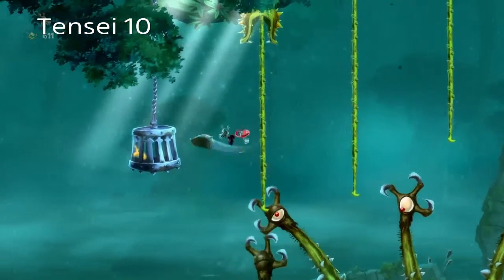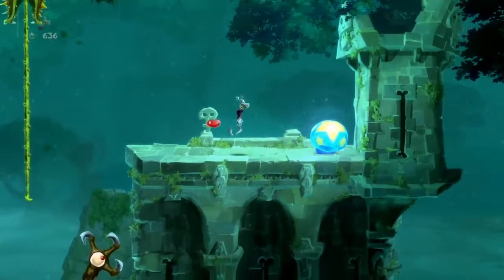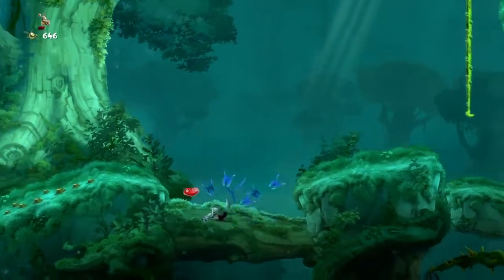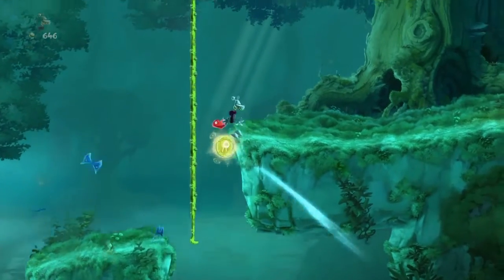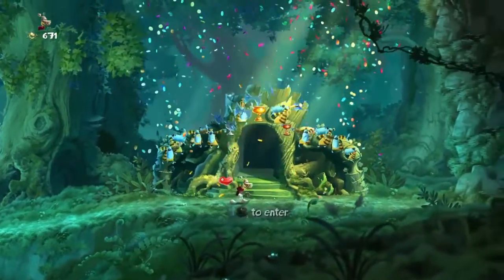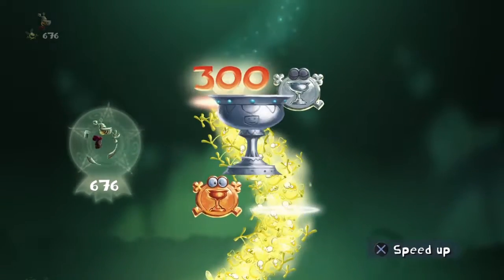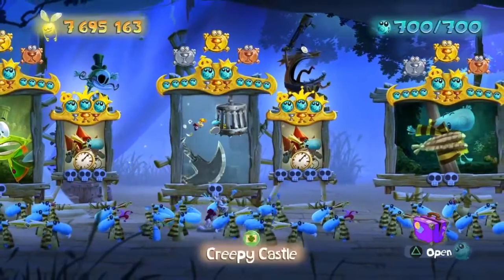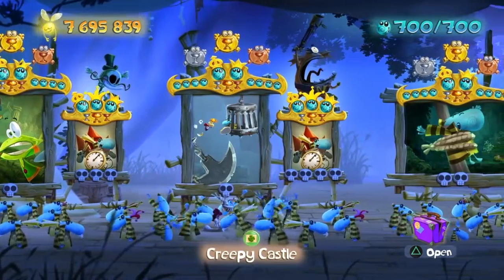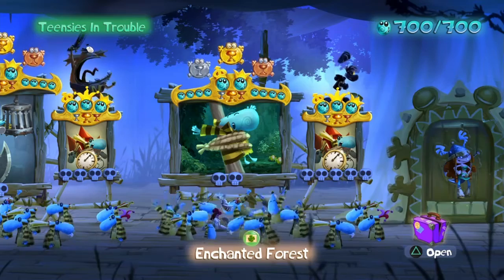This should be the final teensie — I'm not positive, but I think this is it. We have to run away from these guys, go over here, and the end should be in sight. There's a coin — alright, yeah, I think we have all the teensies. The finish line is here, and we do have 600 lums. We are also gonna get the gold cup. That's how you beat this annoying stage — I mean, it's not bad, but I think I'd like it a little more if I didn't have so many of those chomper guys. That's how you get all the teensies out of Creepy Castle. Leave a like, subscribe if you want, and I'll see you in Enchanted Forest next time for the teensies there.